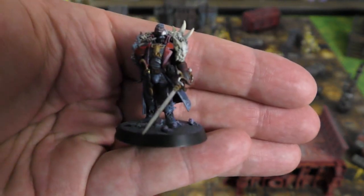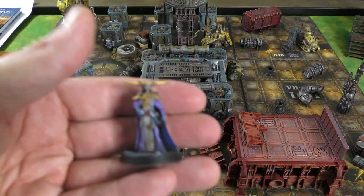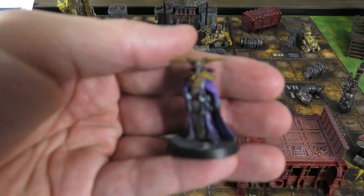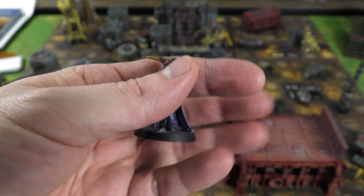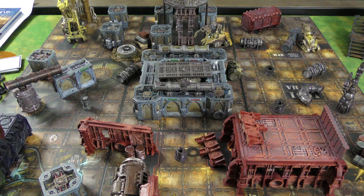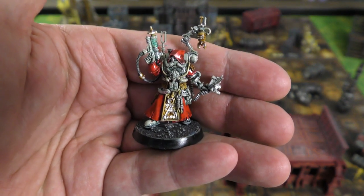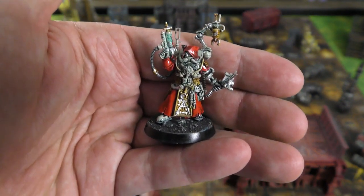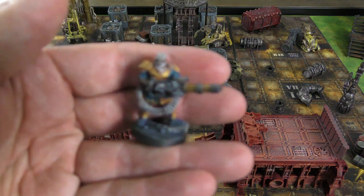Janice Drake is one of my crew captains, accompanied by an inquisitor-looking fellow — his first mate, also from the Blackstone Fortress game. Janice is a rogue, and the other guy is a mystic, which are two of the archetypes you can build here. I also grabbed a cyborg character from another Games Workshop board game — an Adeptus Mechanicus guy — just to give you a sense of how I've been approaching the game.